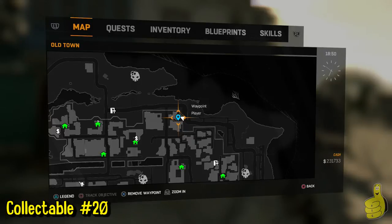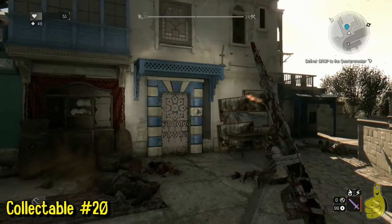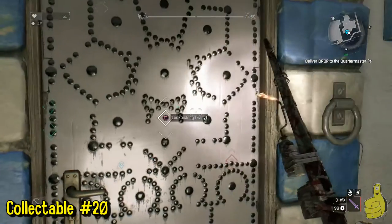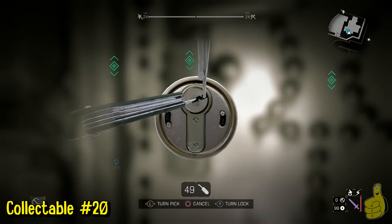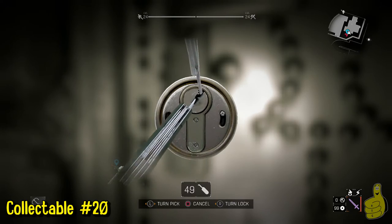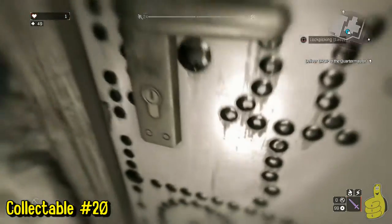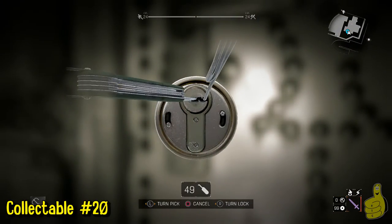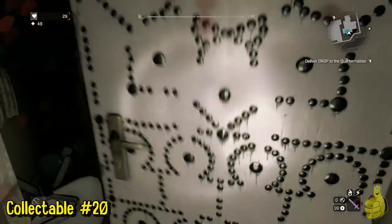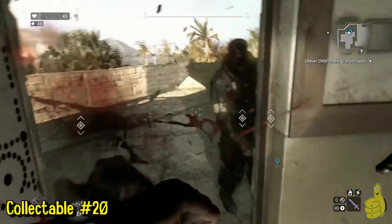Moving on to number 20 — only eight more to go and we get the trophy or achievement. In the top middle-right of the map, you're going to see this white door that you need to pick open. The runners in this area are really annoying so I had to kill one first, then we'll open the door and head on in.